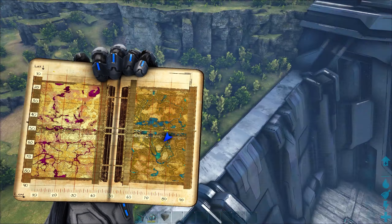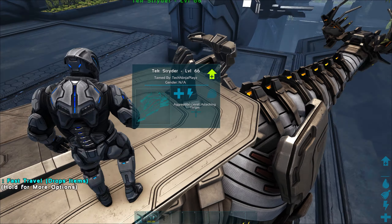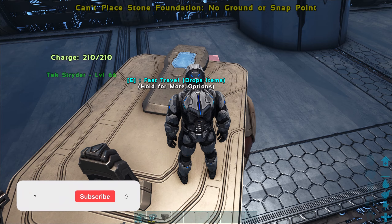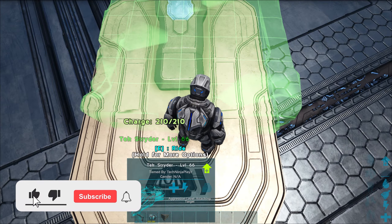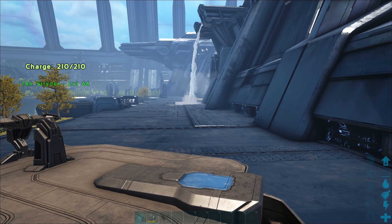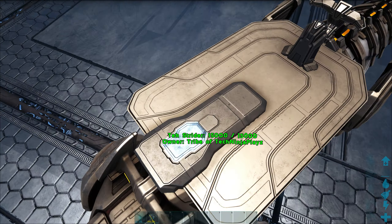They cannot go into cryopods. They don't really have a saddle — I mean they kind of do, but it's just built in. They have a platform, as you can see here, which can also be built on. There's a sleeping pod on the saddle that allows you to lay in there, respawn, and fast travel.